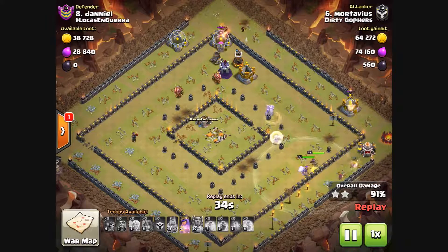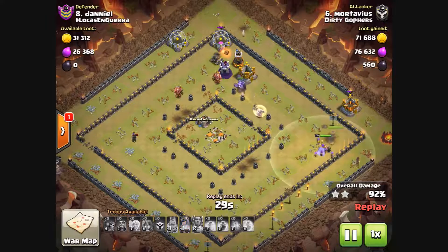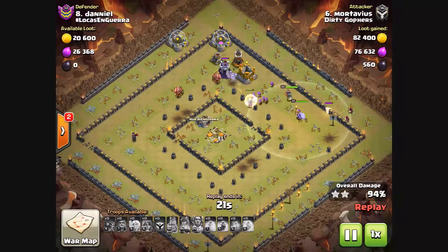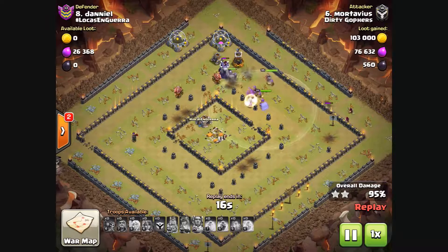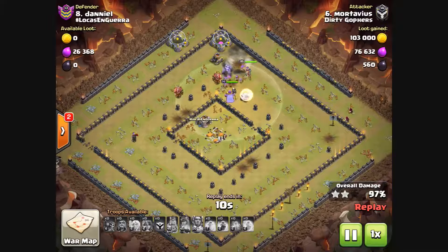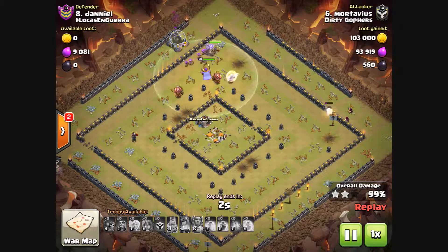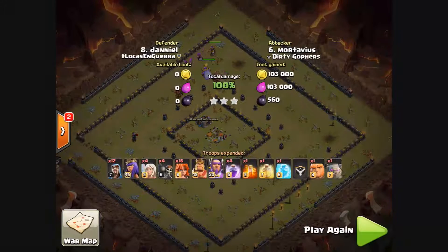Probably someone in chat was reminding me. Interestingly, you can see the healers have now swapped through to the golem, which is now at low health. Queen pops her ability — I expect it's just about where we are with time at this point. The last few defenses are going to go down nicely, and the queen will have to reach out past the wall storage. That's the kind of attack that sets us up really well to win the war — really nice.